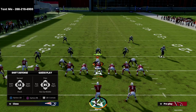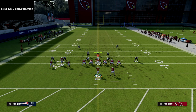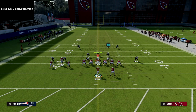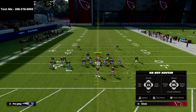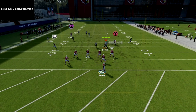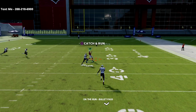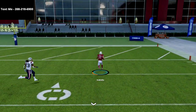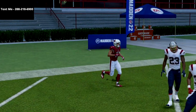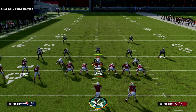If you want to get my full Gun Bunch Tight End offensive guide, there's a link in the description below. As you can see, we are literally obliterating the cover two defense — cover two with a middle third from the linebacker, pass-committing, with a safety in that middle third. This is one of the hardest coverages to get over the top in the middle of the field, and there's just nothing they can do to stop it. You can get the full guide for just $15.